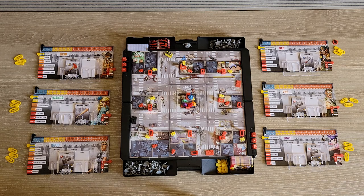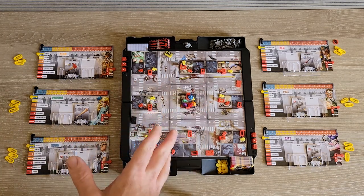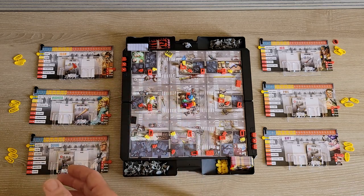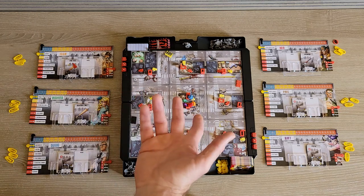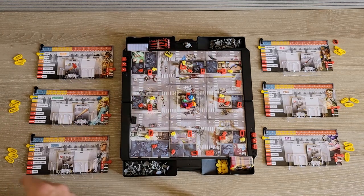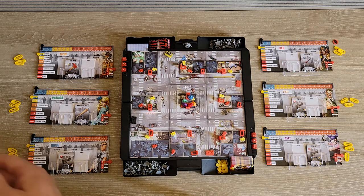We're gonna try to make this quick and we're not gonna go in depth with all the rules. There's not a ton, but it's travel, so we're trying to make this travel-friendly. First off, you wanna go ahead and open up your case, take everything out and then flip the case over. Once you have that done, you wanna go ahead and choose a mission. Once you choose your mission, you can place your tiles.